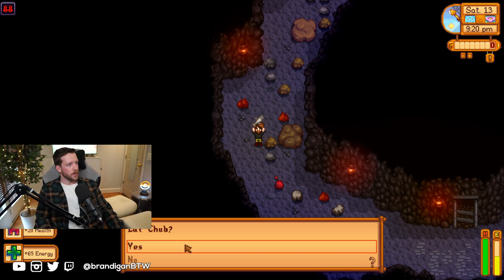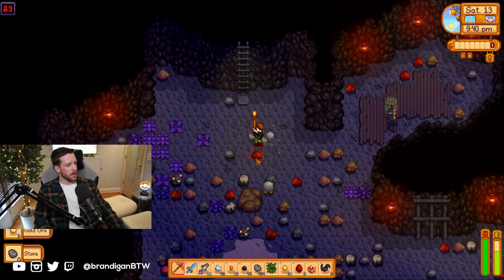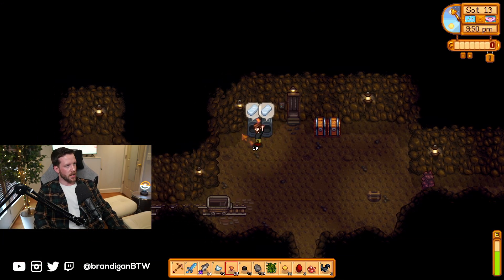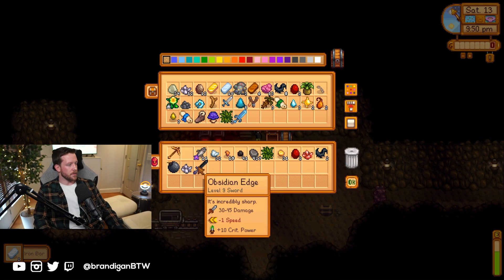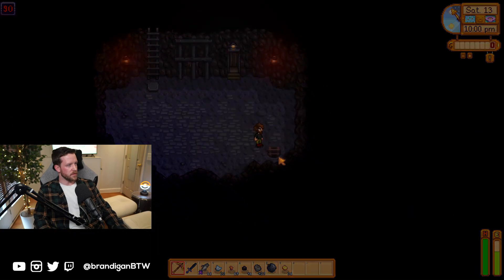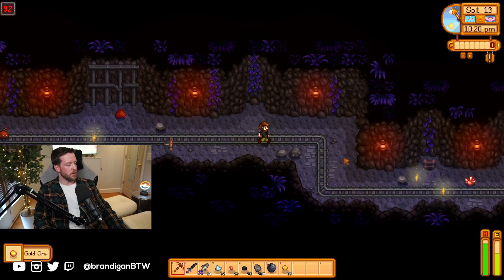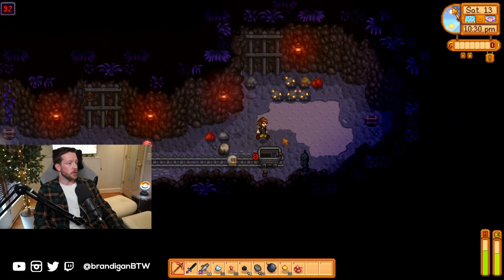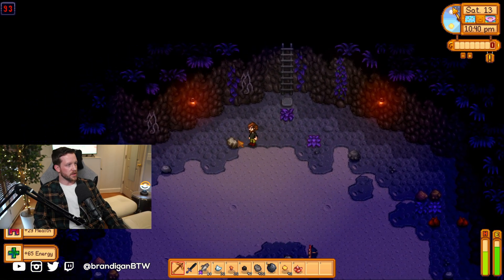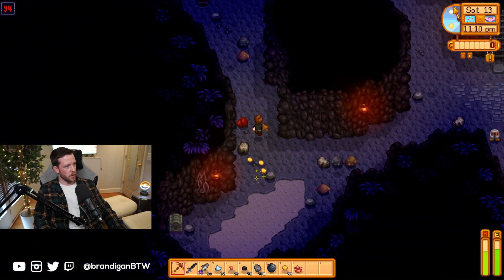I also wanted to mention that I was talking to some people on the Stardew Valley Discord and it became apparent — there's the obsidian edge by the way, so I can now use that — but it became apparent that you may not always, especially if you're a new player, understand some of the moves I'm making. I did kind of intend this guide for people who have already played through Stardew once. So if you're newer and I don't explain myself well, please feel free to ask me a question about why I do the things I do or why I'm choosing one profession over the other.